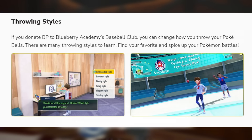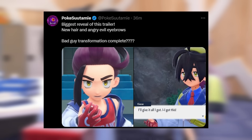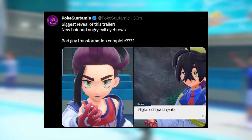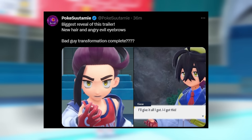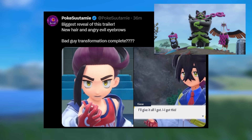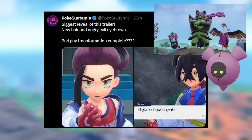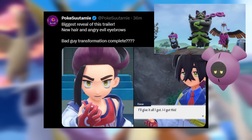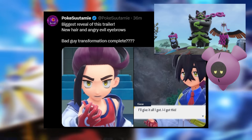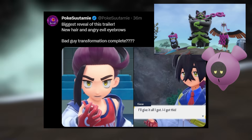Probably the biggest and most groundbreaking aspect of this trailer was Kieran's new look. If you missed it — I missed it on my first watch — but Kieran has a completely different vibe now; they changed his entire appearance. The Loyal Three — Okidogi, Munkidori, Fezandipiti — we believe they were controlled by the new mythical Pokemon Dokutaro, this Peachy Poison-type Pokemon. It seems this Pokemon has taken over the Loyal Three and corrupted them, and the theory is it may have infiltrated Kieran as well.